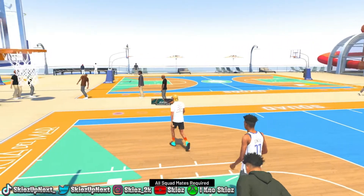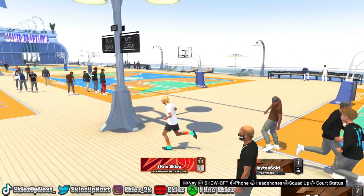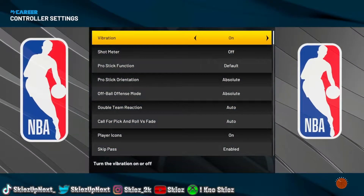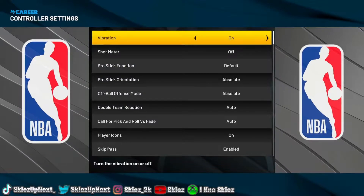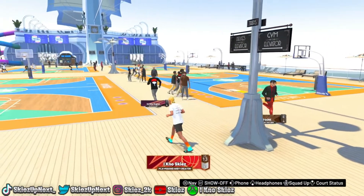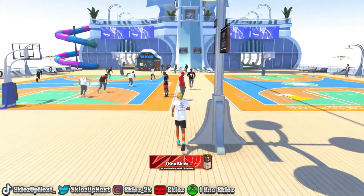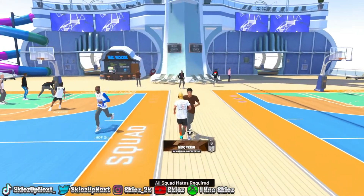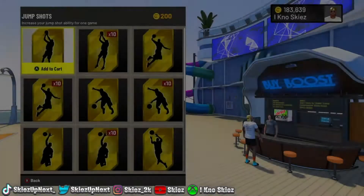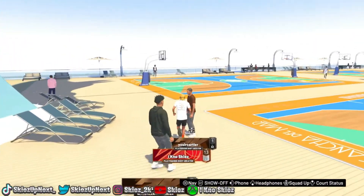Now I'm gonna give you some tips on shooting. First things first, go into your controller settings and keep your vibration on but turn your shot meter off. The shot meter isn't the greatest in my opinion, and having no meter really gives you a big boost. Second, I'm going to show you where the boost stand is. Boost plays a very big role in your build and potential — if you're not playing with boost you might not shoot as great. Load up on playmaking boost and shooting boost from the boost stand.